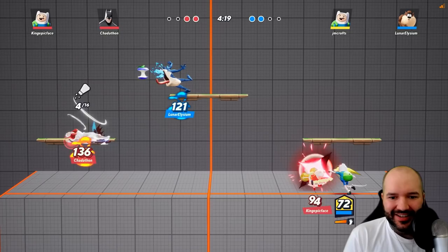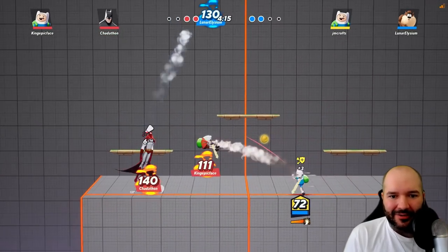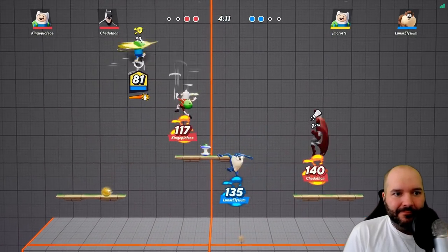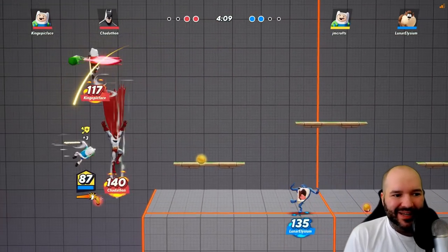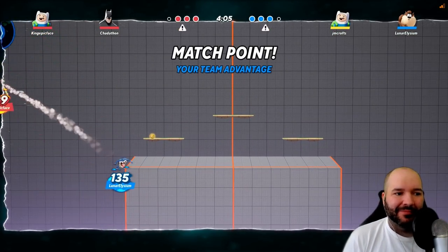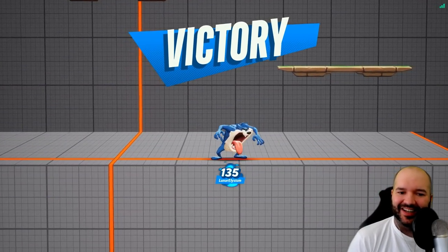We don't have gold — okay, now we have gold. Butt armor. Now we can spam charge attacks a little bit. Trying to get the up B kill. We got the kill on Batman, but we did get spiked by Finn at the same time. But Taz closed it out for us — very nicely done.